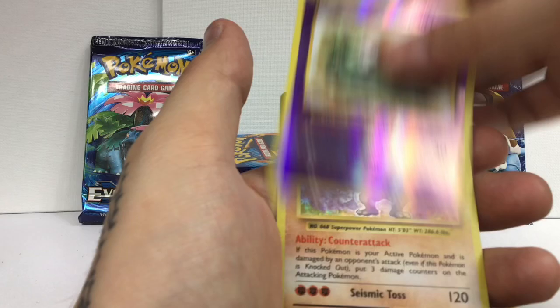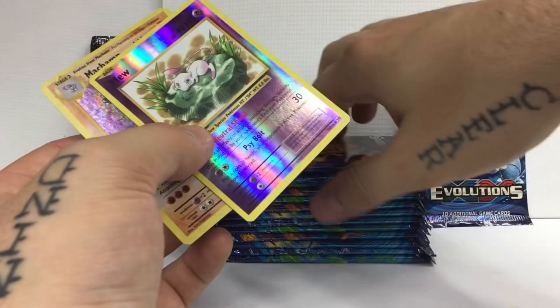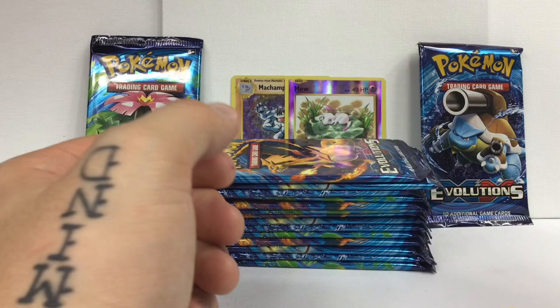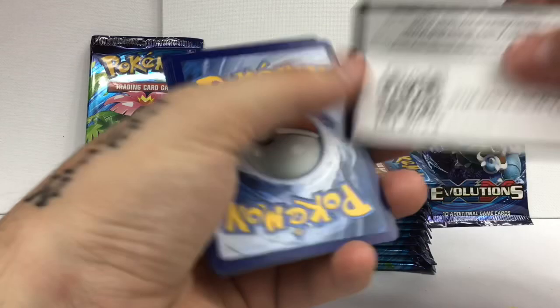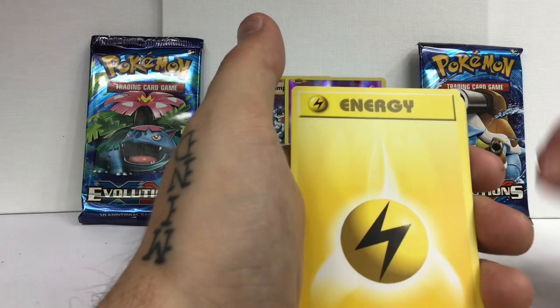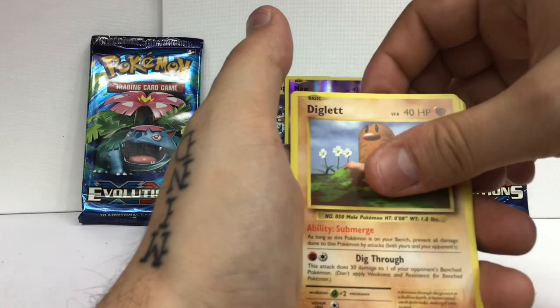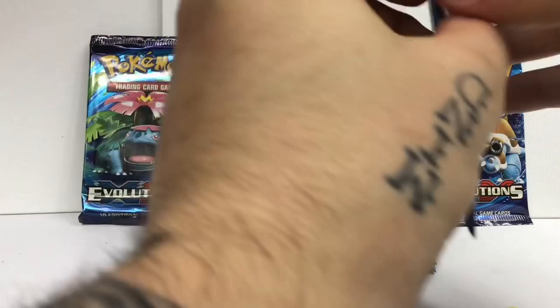That is so so cool. Let's put these guys back here - wow, that is a blast from the past! Another Charizard pack here, hopefully we can get some goodies. Code card guys, going three - Super Potion, Charizard Spirit Link, Energy, Caterpie, Ghastly, Diglett, another Hollow Energy, and a Starmie. Okay, let's go!